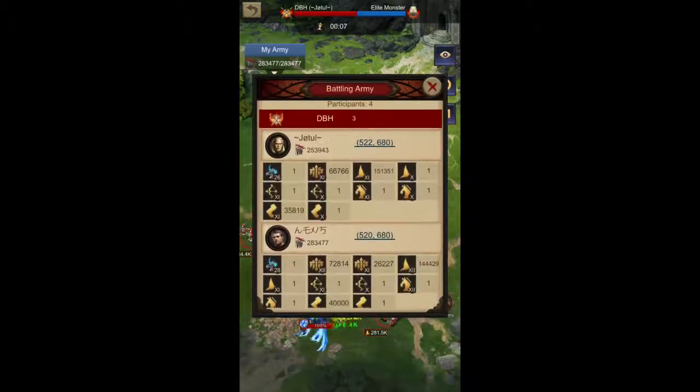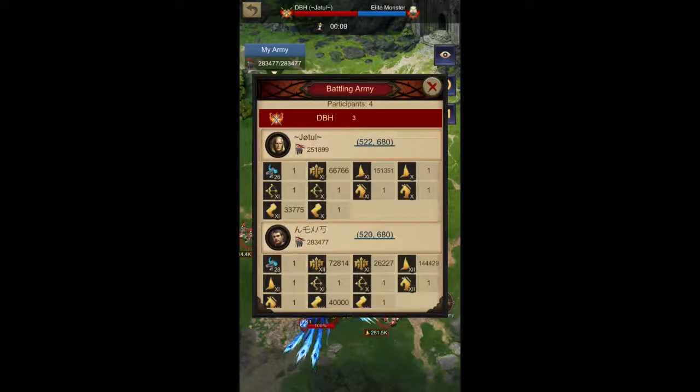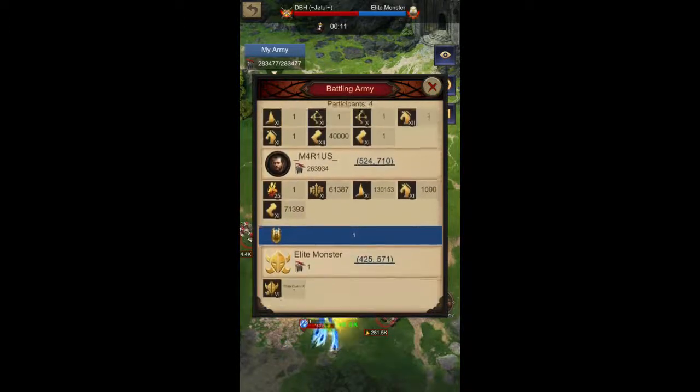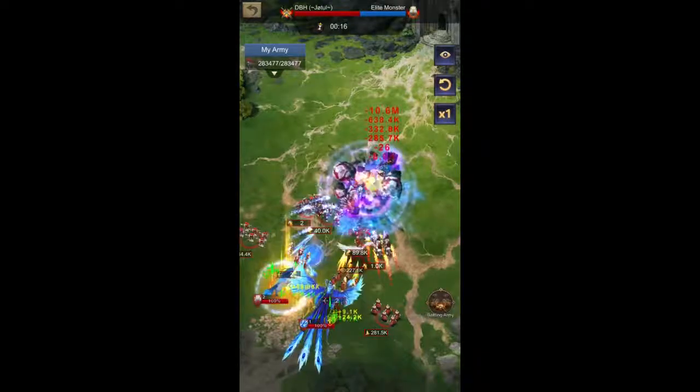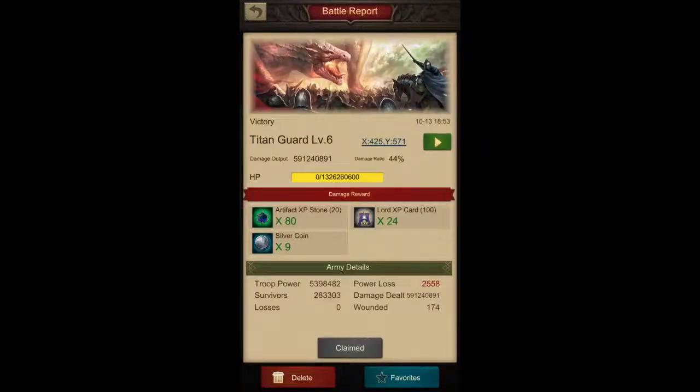As you can see here, you can check how many people are participating in a fight — the number shown is four, because one is the monster itself and the rest are the three of us. In this one I actually did the maximum damage at 44%, so I got the maximum reward. The person who does the maximum damage in a three-person or lower rally will get the maximum reward.